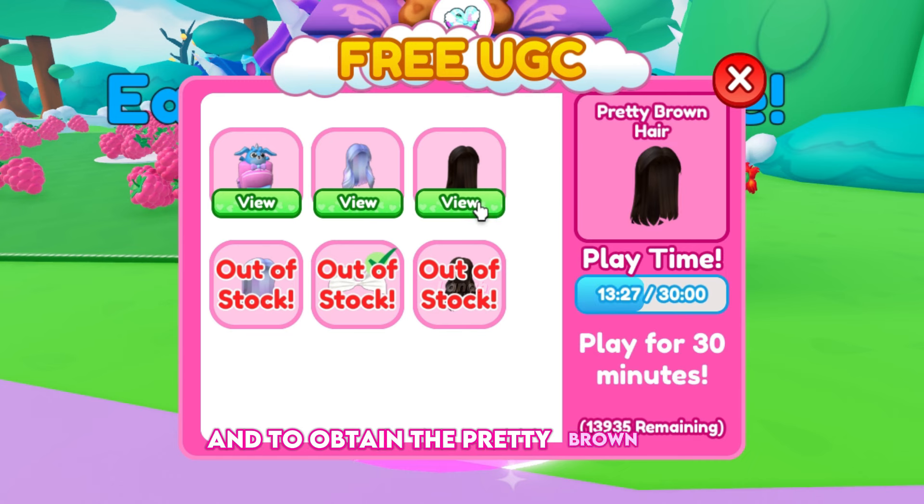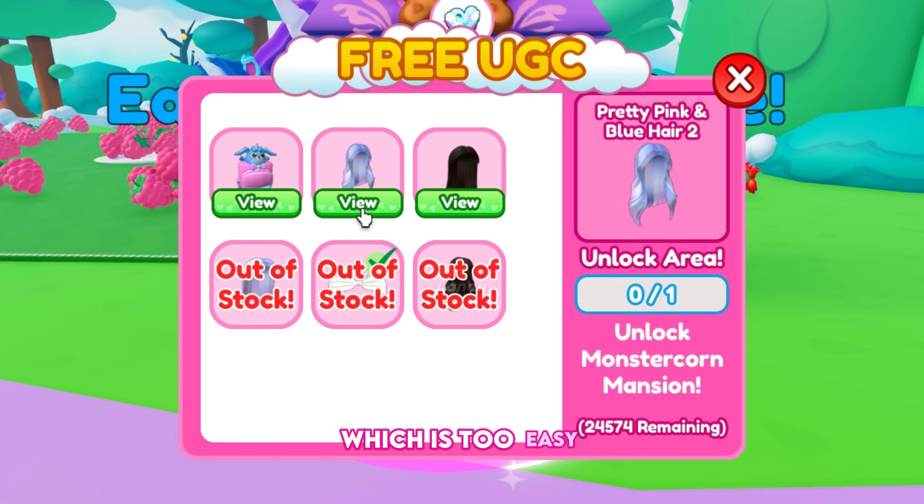To obtain the pretty brown hair, you only have to play for 30 minutes, which is too easy. Finally, to obtain the pretty pink and blue hair, you must unlock Monster Corn Mansion, which we will do later.